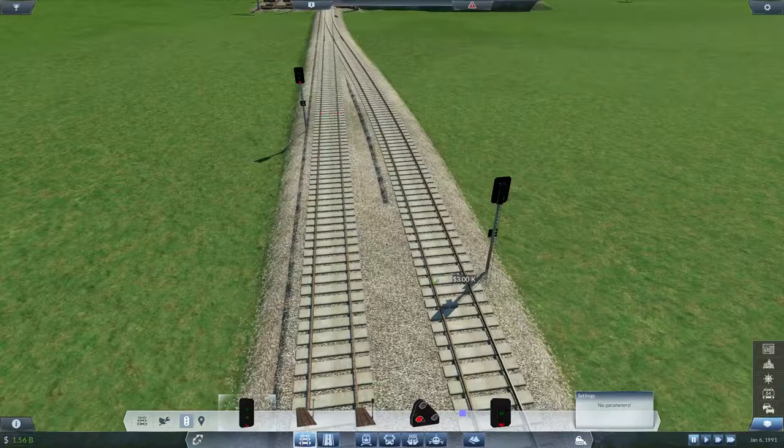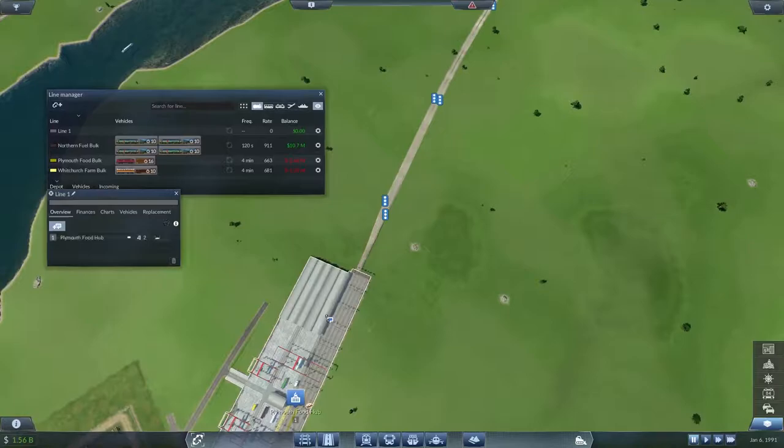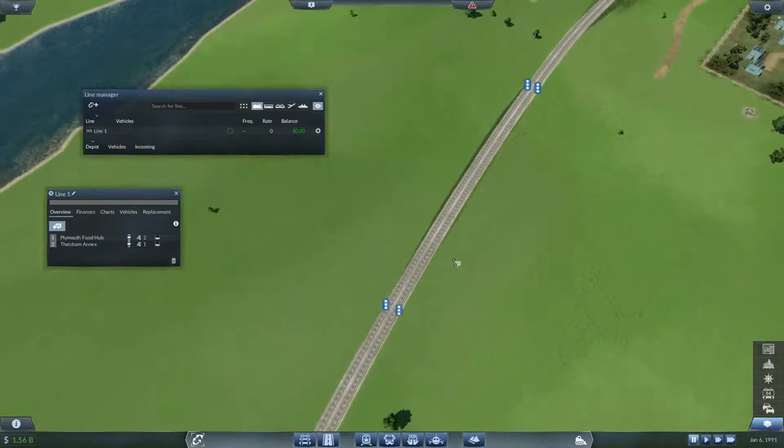We need a new line, and this is going to be from here to there. Right, that's working — it's double tracking along all the way. That's cool.